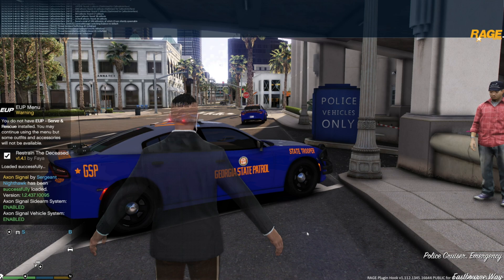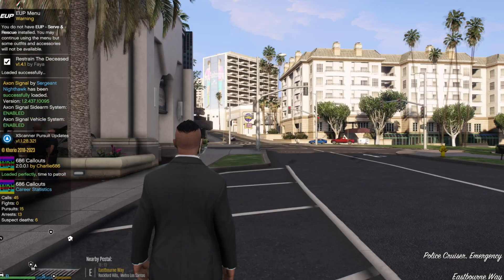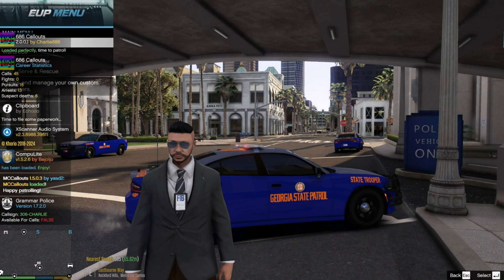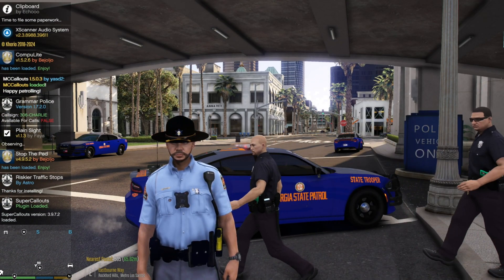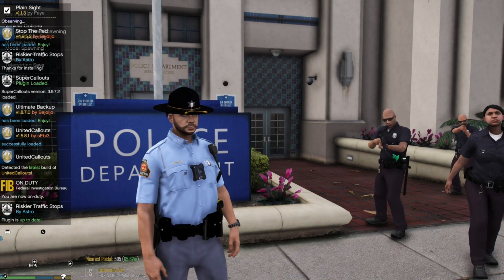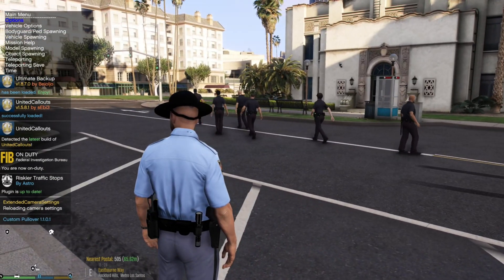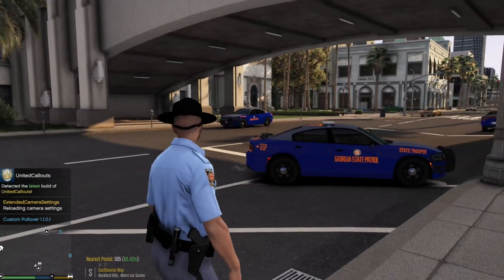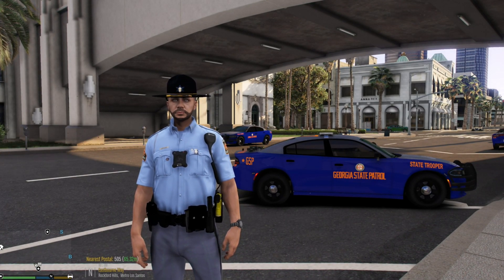Everything's loading up now. The downside of updates is that some plugins may need to be updated too, so you might have problems with certain plugins — or you might not. Let's check: EUP is working, showing Georgia State Patrol. Script Hook V and Simple Trainer are also working. Everything's confirmed working in-game. Thanks for coming by and watching — stay blessed, stay safe, enjoy it, see you on the next one.